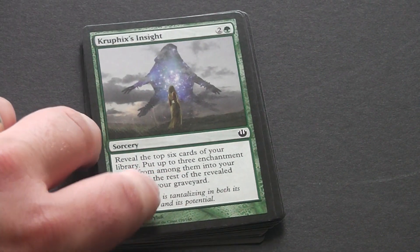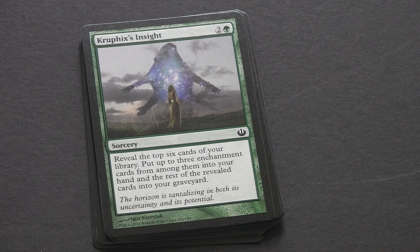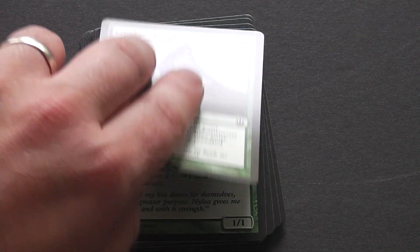Then we've got Kruphix's Insight — that's a 3-drop green sorcery. Reveal the top 6 cards of your library, put up to 3 enchantment cards from among them into your hand, and put the rest into your graveyard. It's a good way of fixing to get enchantments, thinning out your deck and getting useful stuff mid-game, especially in a constellation deck.